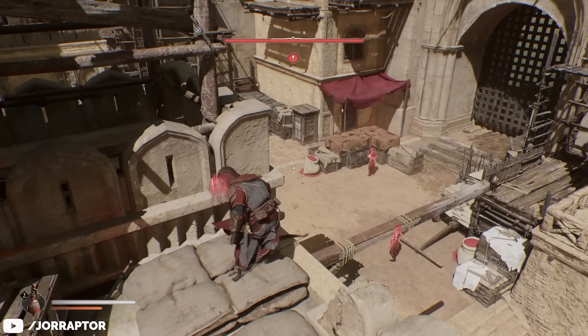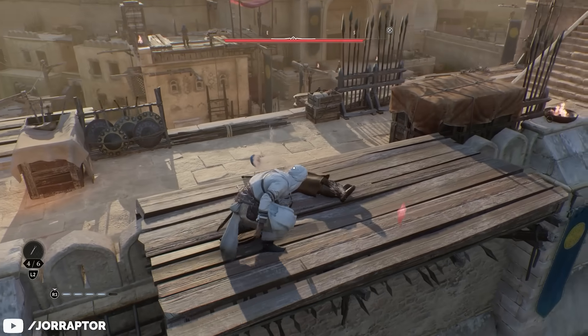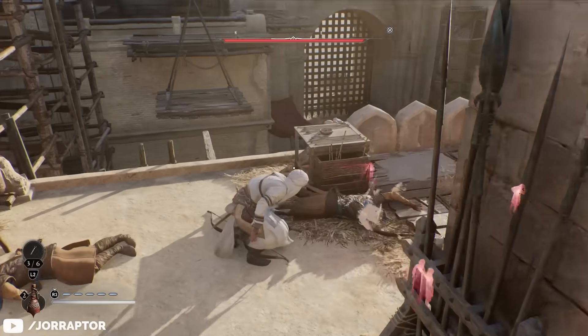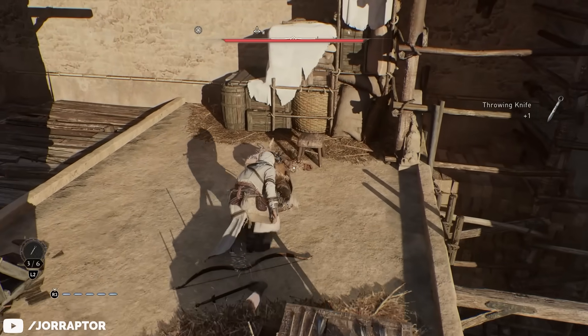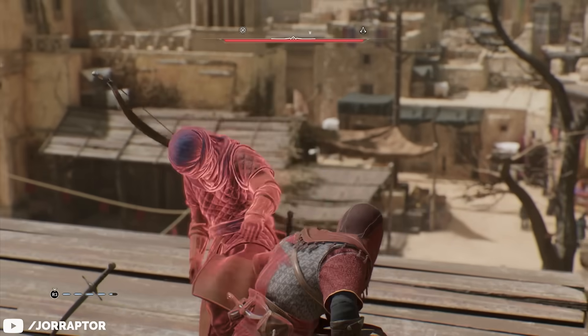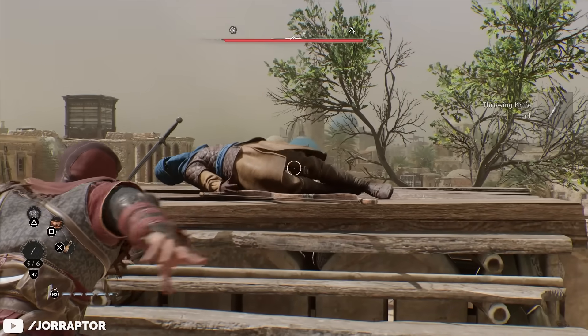Quinten figured out that if you throw a knife on a dead body, they will also disappear right in front of you, which is kind of wild — meaning you don't actually have to kill the enemy with the knife for this effect to trigger. So you can just go to a camp, assassinate someone, and then immediately throw a knife on their corpse and they will disappear for good. Walk over them to recover your Throwing Knife and rinse and repeat.